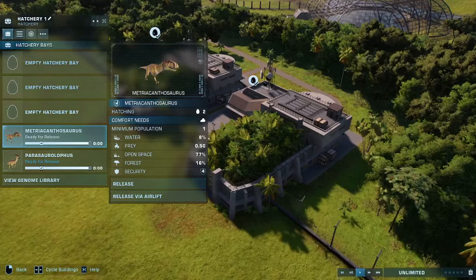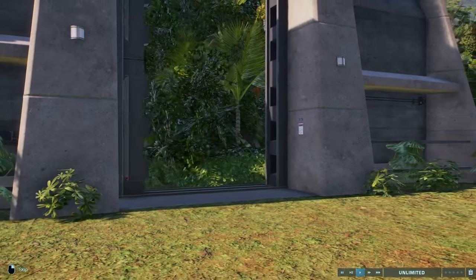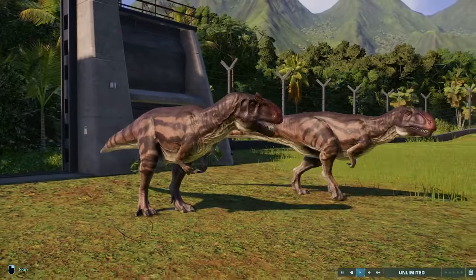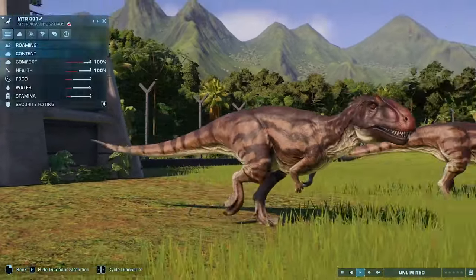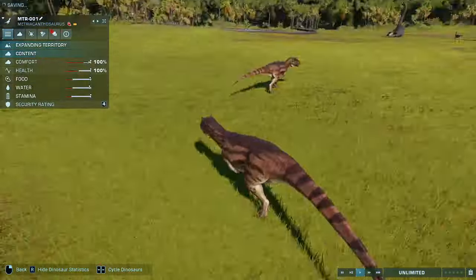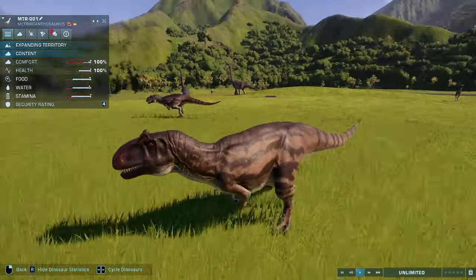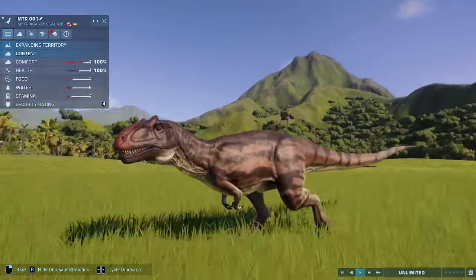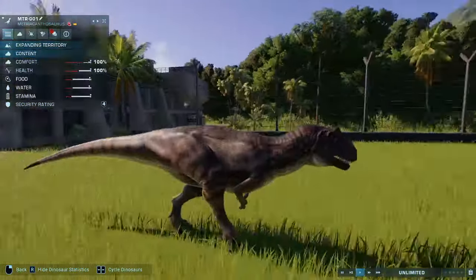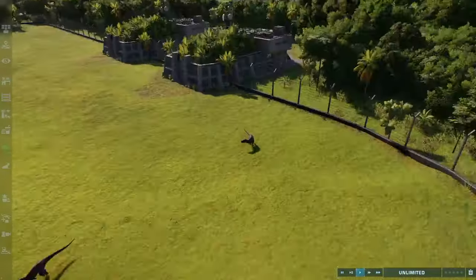Next we have Metricanthosaurus with the design inspired by the Hammond Collection figure by Mattel. Basically, if we were to ever get a Metricanthosaurus in a Jurassic Park film, the artists over at Mattel when they designed the figure were really going for that Jurassic Park era look. The redder nose, the brown colouration — that would certainly fit. Loco Jung has applied that pattern variation onto this Metricanthosaurus, and I think he's changed the skull a little bit — it looks wider.